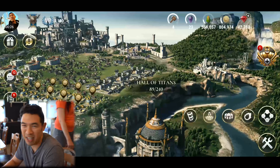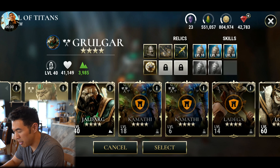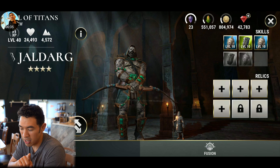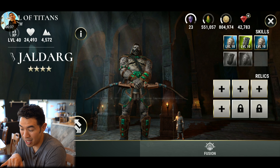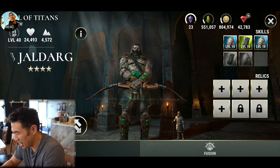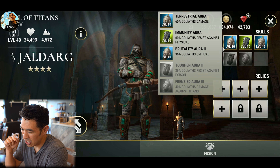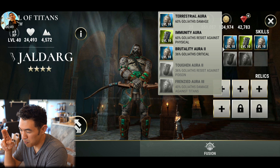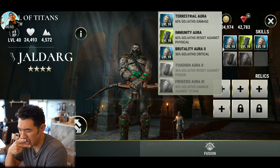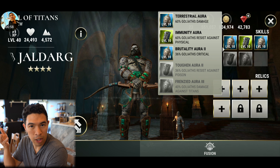As promised, today we're taking a look at the other titan that buffs Goliath that came from the recent event. This one is called Jaldag. Don't blame me for mispronouncing a name spelled like that, because that's an awesome name and it sounds better in my pronunciation. So check him out - he's got a buff to Goliath damage, Goliath resist against physical, Goliath critical, and resist against points. An interesting combination, and then damage against titanism. Not my favorite setup on skills, but of course everyone has their own luck of the draw.